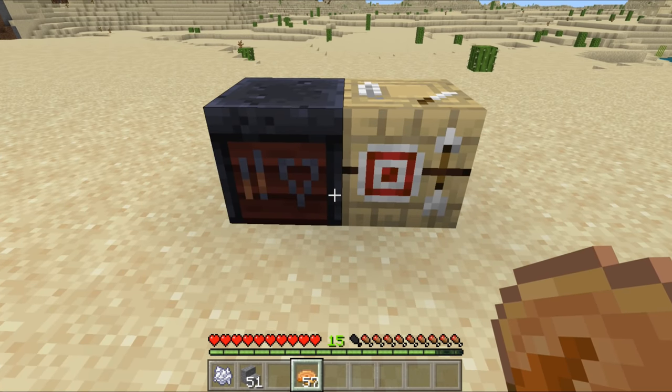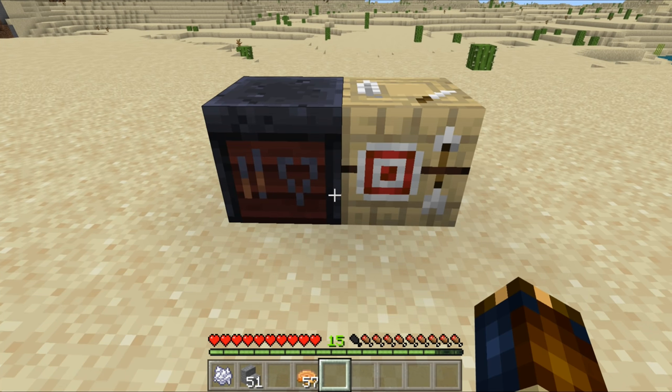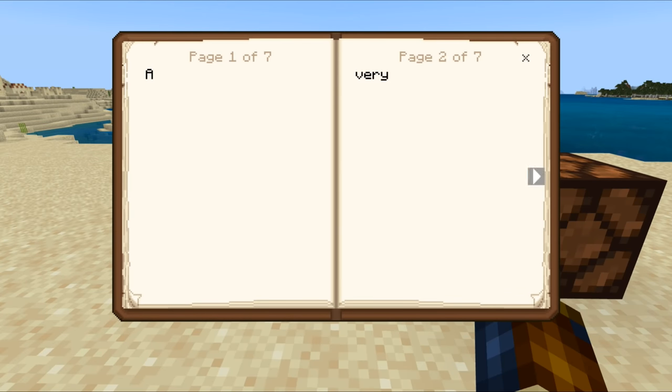The last two point of interest blocks are the smithing table and the fletching table. The functionality for these is not in this version and will be coming at a later point. One more thing to mention: lecterns now emit a redstone signal when you turn the page.